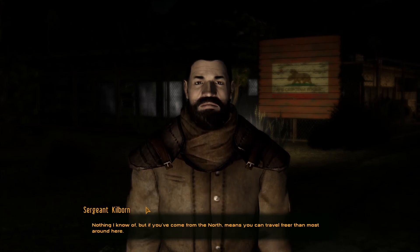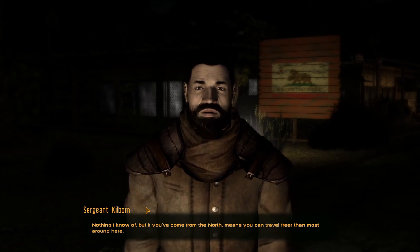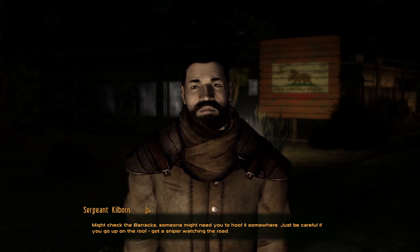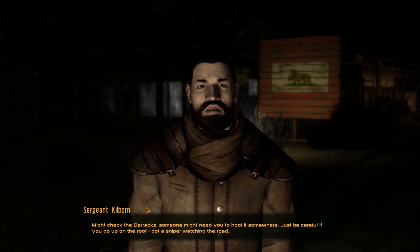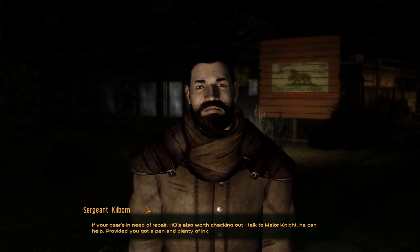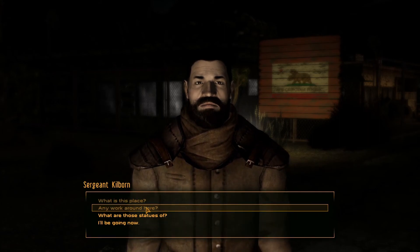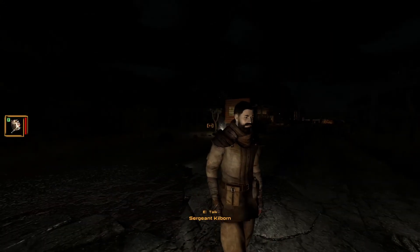The Mojave Outpost — you need clearance papers to go through. Looks like you've walked away, so if you need to shake the dust off, head to the barracks. The bar's there — not much, but better than nothing. Any work around here? Nothing I know of. But if you've come from the north, means you can travel freer than most. Might check the barracks — someone might need you to hoof it somewhere.